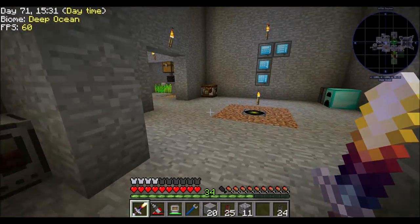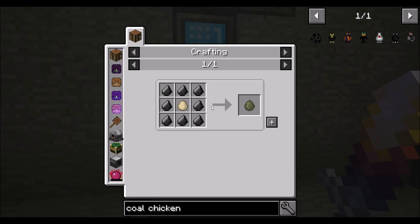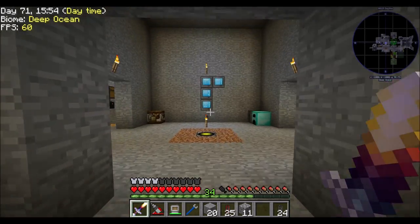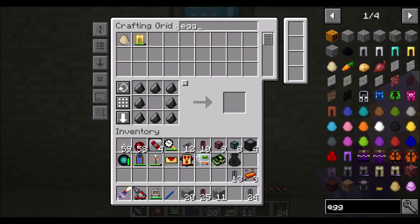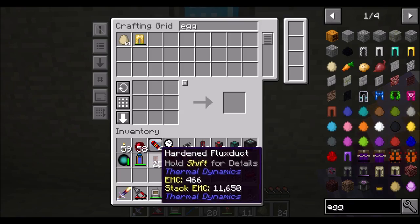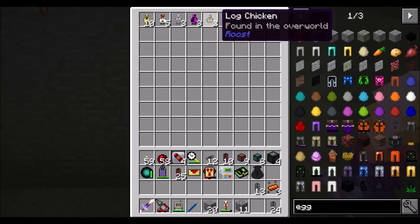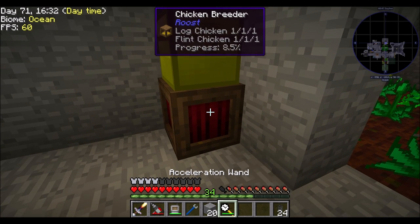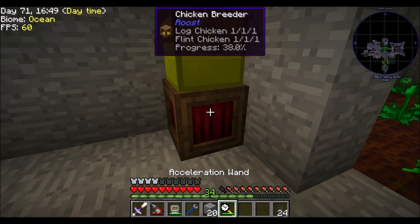To make that happen, can we just get coal chickens? What would be involved in getting coal chickens? We need flint chickens and log chickens. We already have log, and flint is just flint - eight gravel around an egg. We do have gravel. Actually, that's pretty cool - we have two flint and two log. I think the more you have in there, the faster they breed. If I got a coal chicken and bred it up to 10-10-10, that would be pretty much unlimited coal.